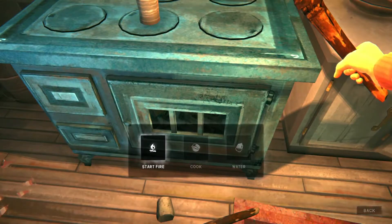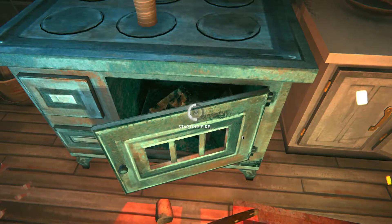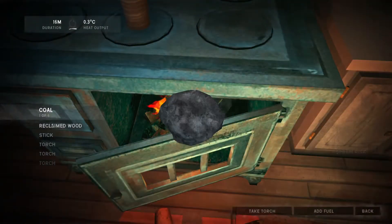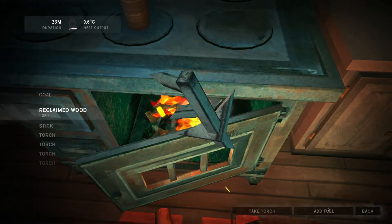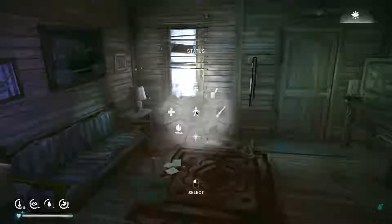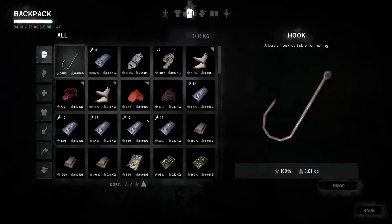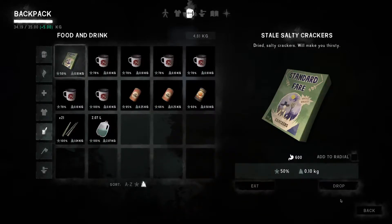Well, considering how annoying this is going to be, let's use my torch and we'll use accelerant. Perfect. I'm probably going to spend at least a little bit of time in here. So that torch is useless now — I can go ahead and drop that. Whatever, I'll deal with it later.